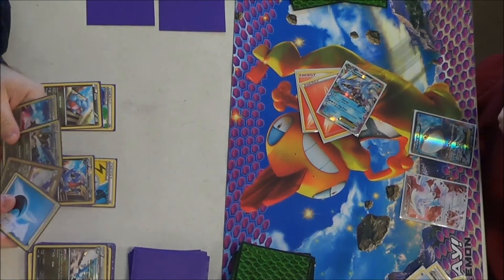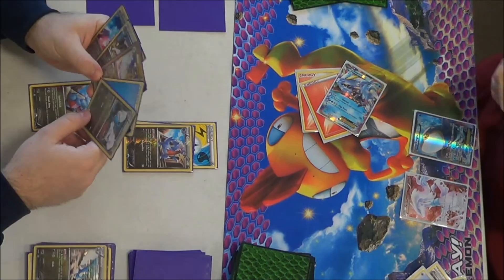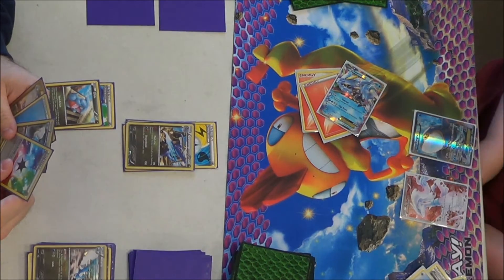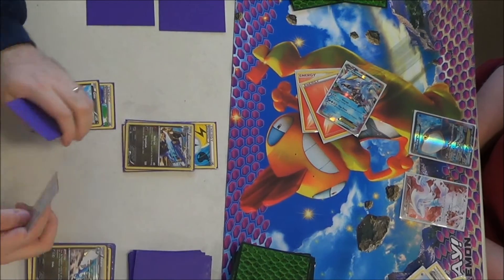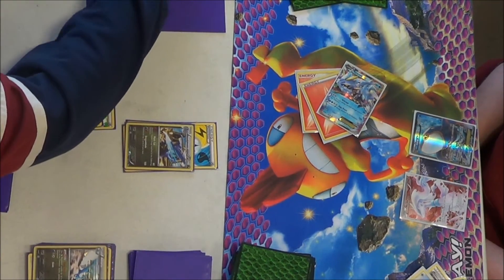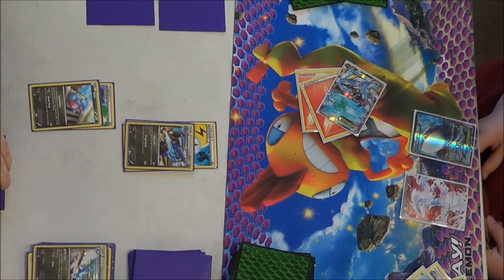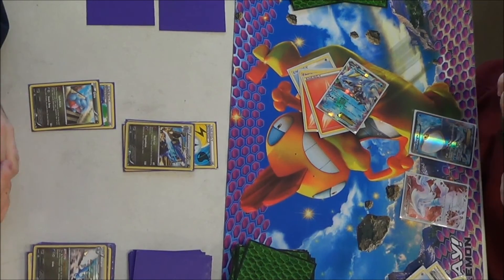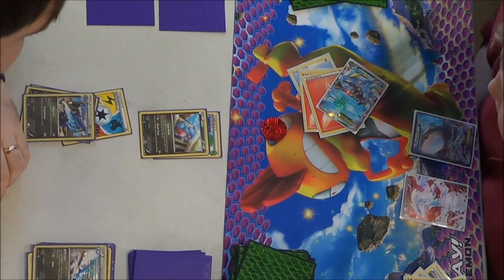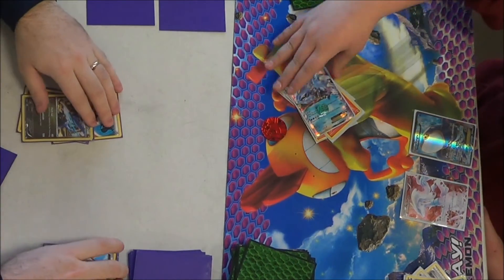His turn — he uses Gigafrost to knock out my Altaria, and now I have to send up my Gabite. I could Dragon Call here, but I'm just going to evolve into Garchomp because I need to do damage. I could attach another Energy and do Dragon Blade for 100. I don't have any Altaria in place, so the most I'm doing right now is 100, and I would have to discard two cards from my deck. But I decided to just go for Mach Cut, the safer play. He attaches, plays Pokemon Catcher, takes up my Gible, and uses Outrage for Knockout, taking another prize.